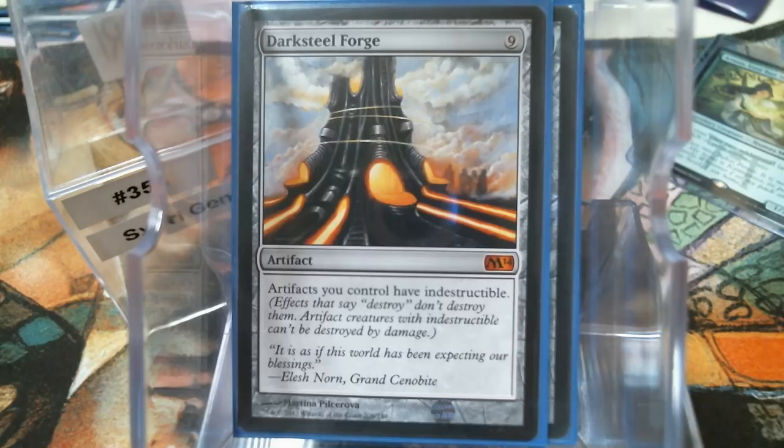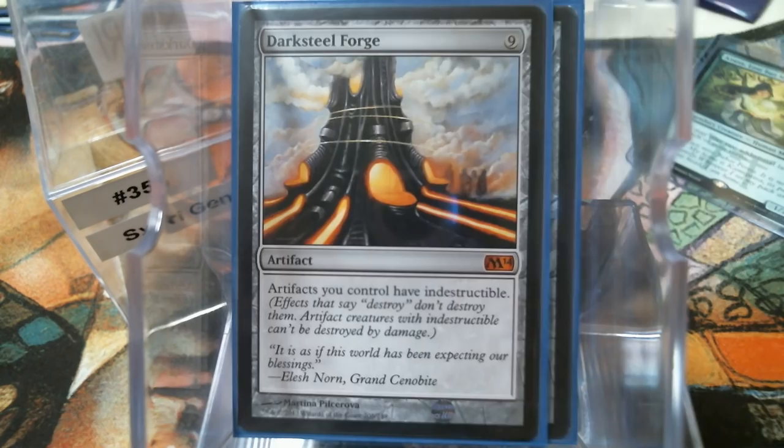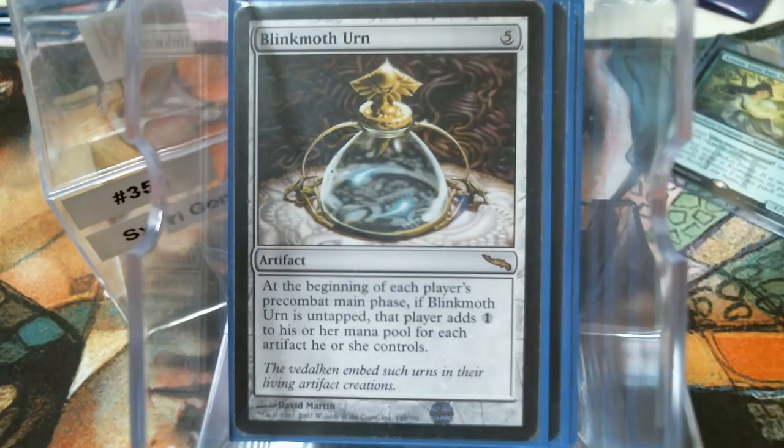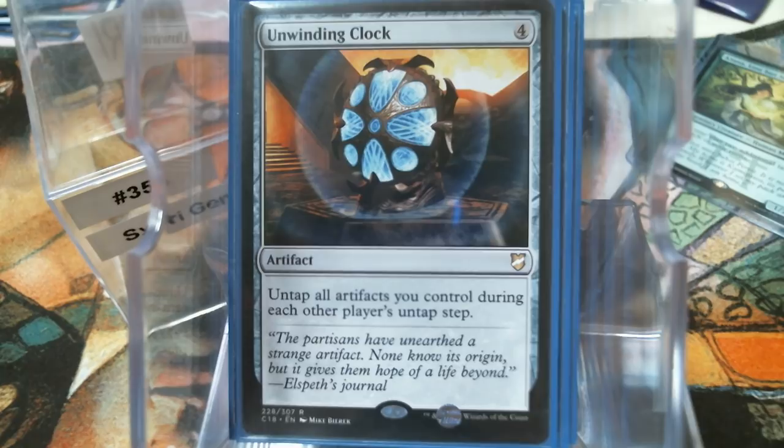Mirrorworks is good in an artifact deck. Blinkmath Urn does help everybody, but it kind of helps us more because that's just what we do. Unwinding Clock with all those rocks is pretty decent. With the Unwinding Clock, the Blinkmath Urn, and all these mana rocks, we're generating a ton of mana — just a ton of mana. So what are we going to do with it? I don't really have a whole lot of mana dumps per se.